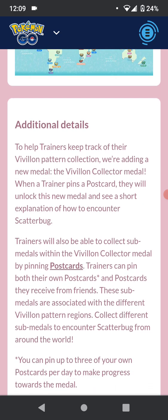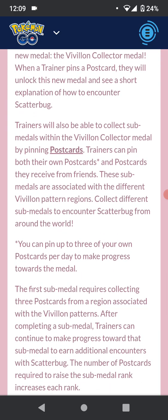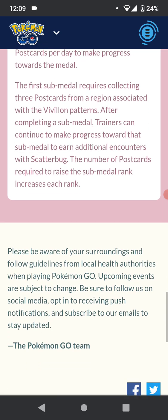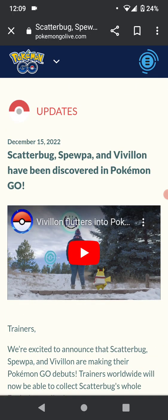There are additional details to help trainers keep track of their Vivillon pattern collection — there's a new medal now in game which I'll show you. If you don't have any friends in your local area, you can pin up to three of your own postcards per day to make progress towards the medal. Before you send a gift you can pin your own postcard, which is pretty cool if you need some extra points. So let's switch over to the app now.